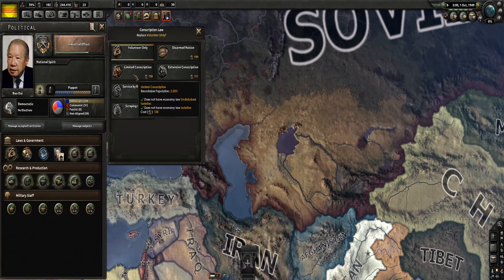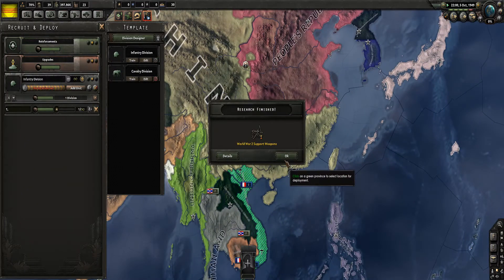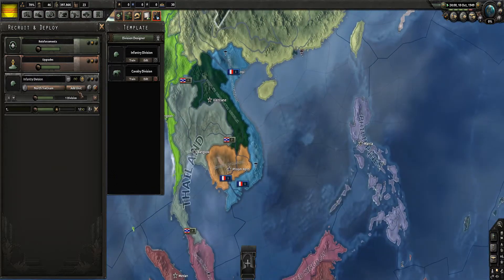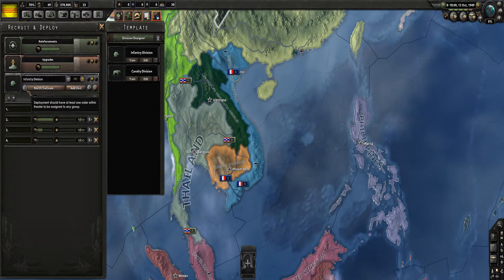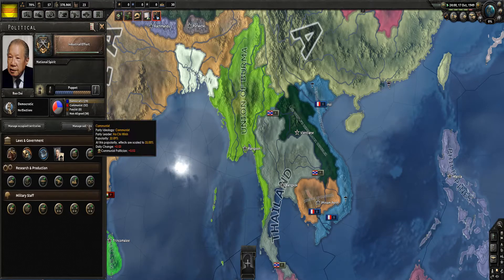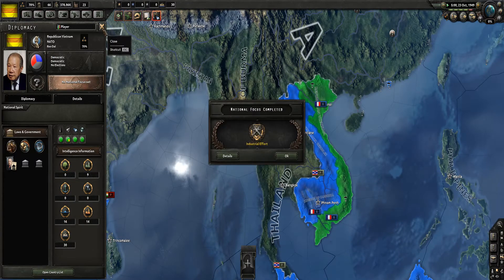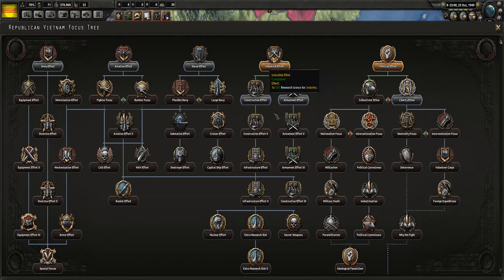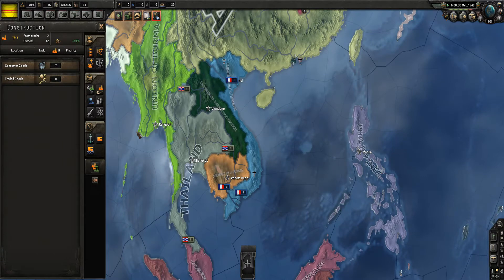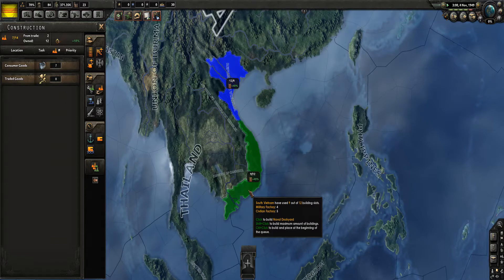Let's go to limited conscription - maybe we can start working on building a bit of a military. We're gonna build them up in Hanoi. I can't wait for the French to get out, it's gonna be wonderful. We don't even have any military units yet - we have nothing. 16 planes somehow. Let's work on civilian factories, and then we can decide if we need a navy. We don't have any navy whatsoever.